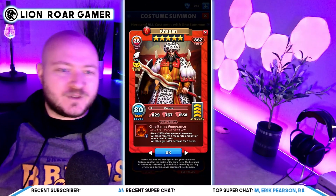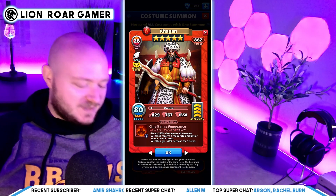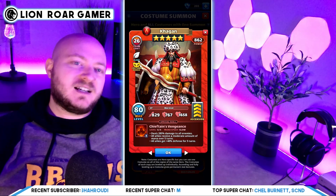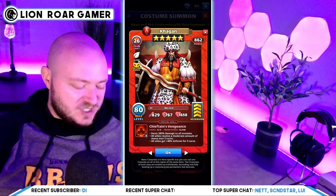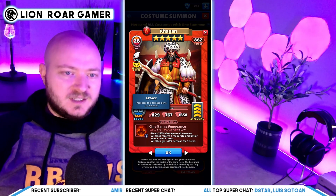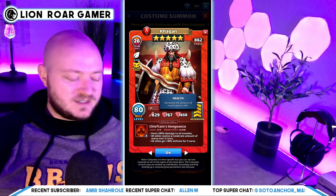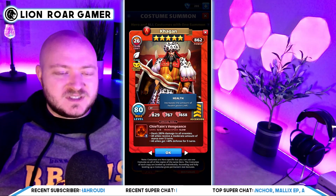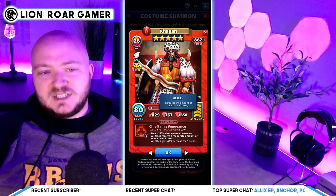Next up is the new costume Kagan — take a look at that art, it's like something from 101 Dalmatians! He's druid class, which is okay; I like the minions it creates for defensive builds. He has 829 attack, which is good to see on a slow speed damage dealer. Defense is 767, not particularly strong these days, and HP is 1,658, which is very strong.